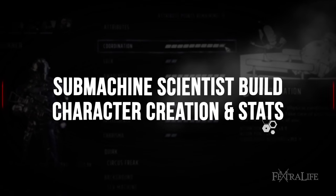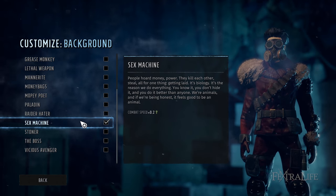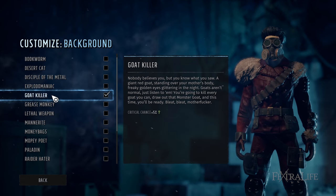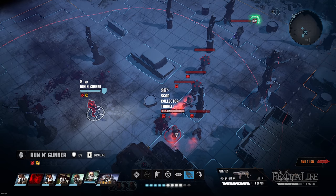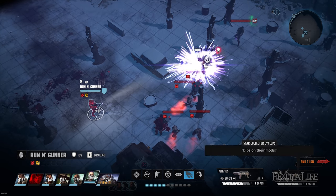During character creation, I like to select the Sex Machine background for a small boost to combat speed. This is necessary to prevent spending points in speed, because you need points elsewhere. However, you could easily select Goat Killer instead, as you can never have enough critical hit chance. The choice is up to you, but you can gain critical hit chance from intelligence as well as critical damage, so I think Sex Machine is a better overall choice.